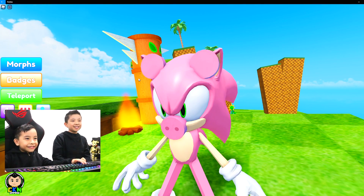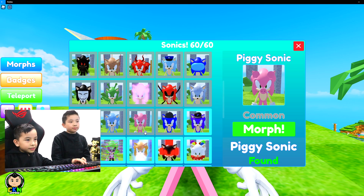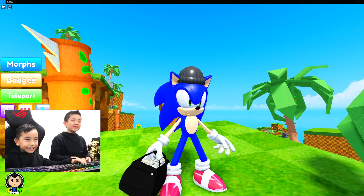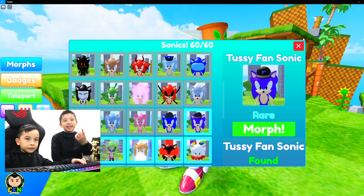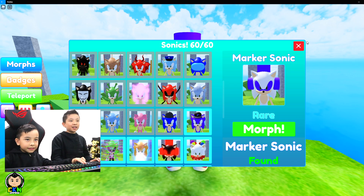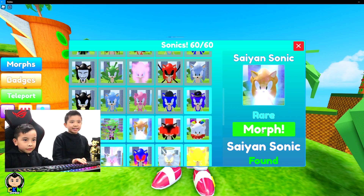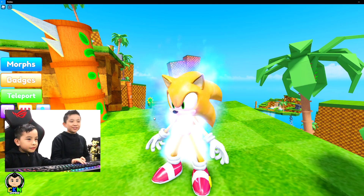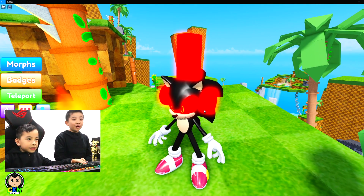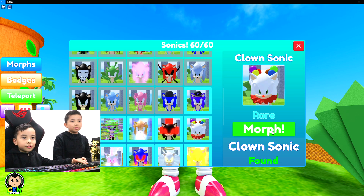Look, he's got four ears — one, two, three, four — and a nose! The next one is Steve Sonic — all it is is Sonic with a bag of money and a beanie on top. Mafia Sonic — you're up to rare now, Kyson; these are all the rare skins. The next one is Marker Sonic — this one is so my favorite because I love playing Find the Markers. Glitched Sonic — this one's cool, it's like getting the powers. Next is the Evil Marker — there was the Marker and now the Evil Marker. Look at Sonic's mouth — oh my gosh, he's so sharp, yeah, because evil ones have like sharp teeth.